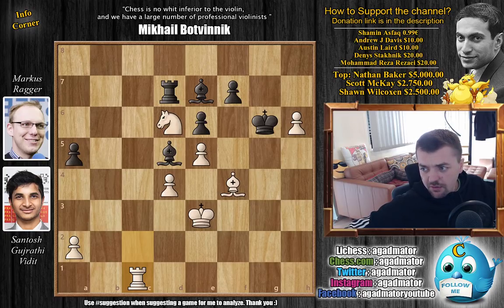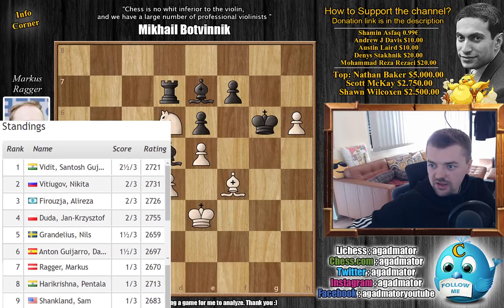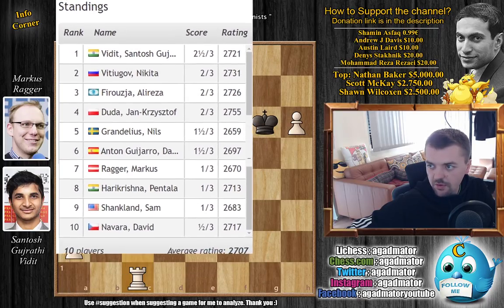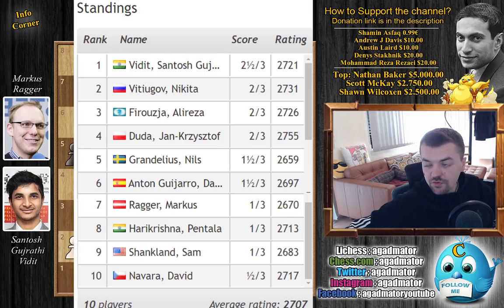Let's check out the standings after three rounds. After three rounds, it's Vidit in first place with two and a half out of three points, followed by Nikita Vityugov, Alireza Firuja, and Jan Krzysztof Duda with two points. With one and a half, it's Nils Grandelius and David Anton Giharo, and with one point, Markus Rager, Pentala Harikrishna, and Sam Shankland. With only half a point — someone always has to have a bad start — it's David Navara, who is the favorite as he's playing on home turf.